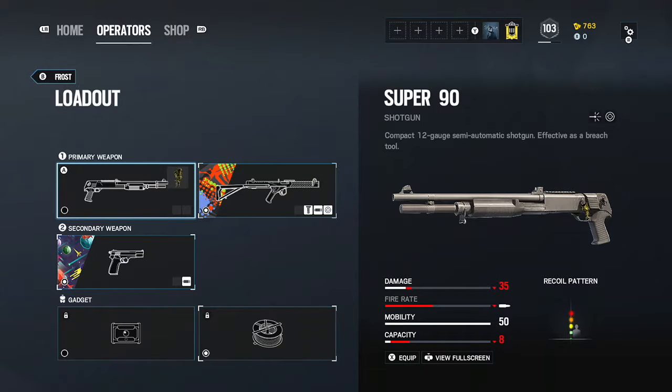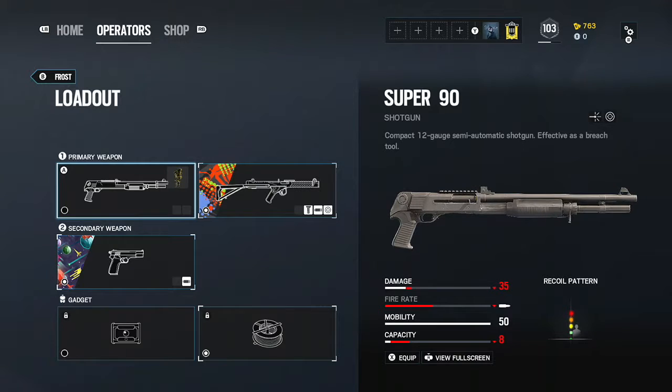She also has a shotgun, a Super 90, which isn't really good for anything. It's 35 damage, but it's also a semi-auto and does a decent amount of damage for being a semi-auto, but it's more of a breaching tool than anything.